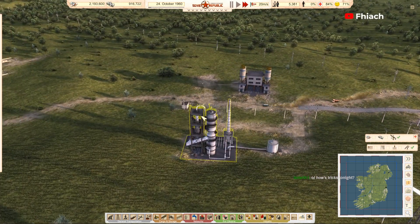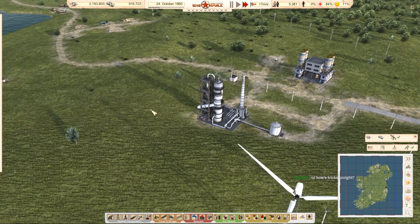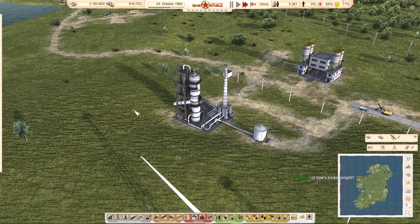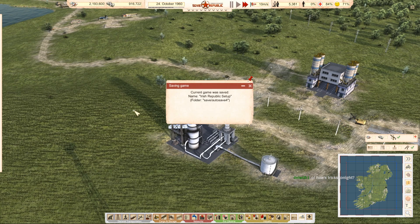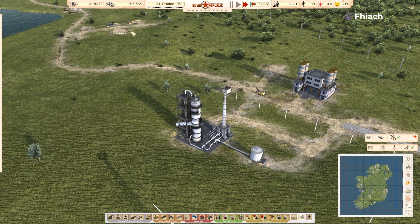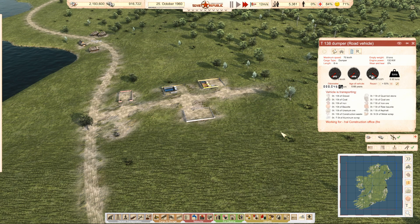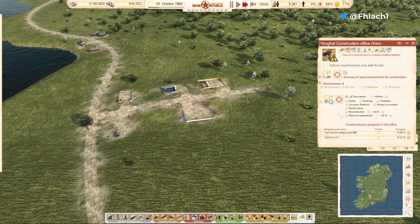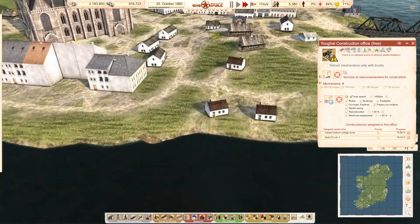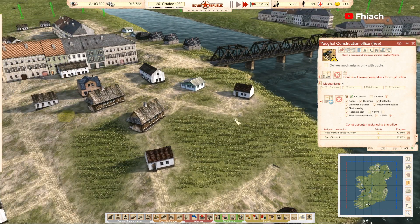Trying to figure out a few things here — if this map is workable or not. The high-voltage wires are on it. There's no selected source of workers.